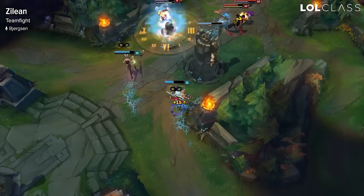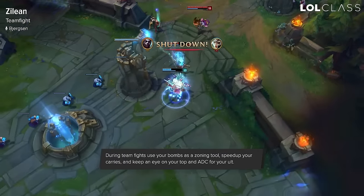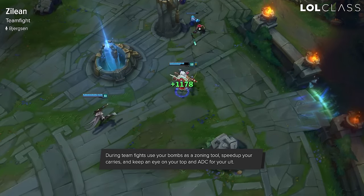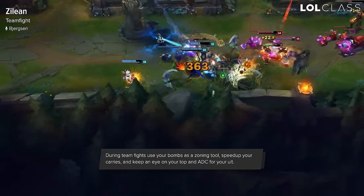For Zilean in teamfights, you just want to use your bombs to either get a big stun on someone or just use them as a zoning tool. It's pretty unlikely you're going to get some crazy stun on their backline carry unless they're out of position, but just dropping them down to stop them from walking in a certain direction is really powerful.